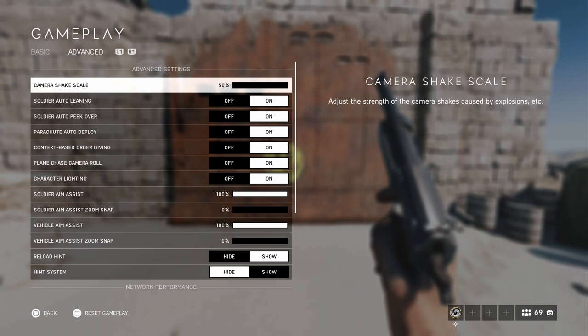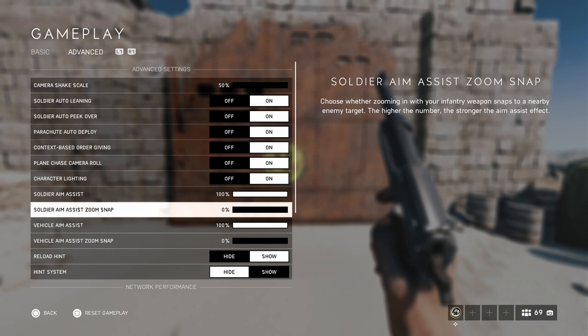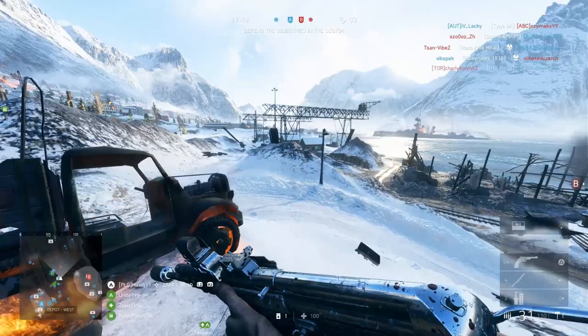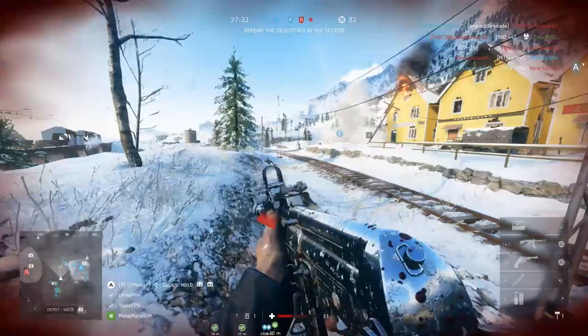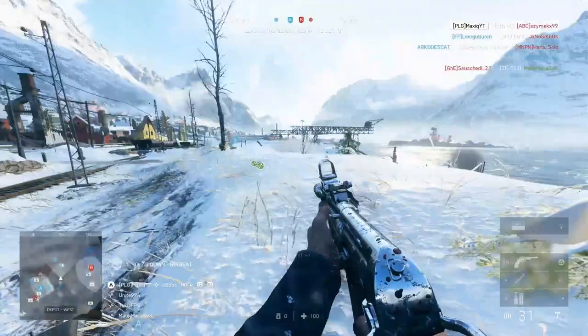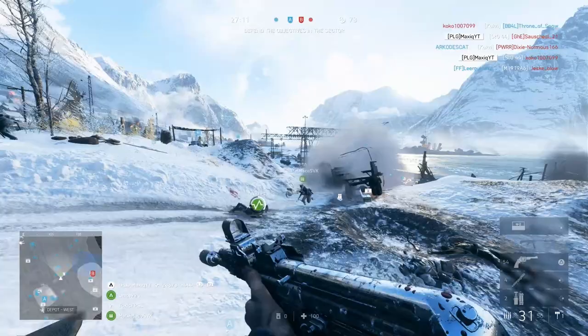Next up is aim assist. These are the aim assist settings I've always used. I put zoom snap to zero pretty fast after it got released. Zoom snap will help if you're a beginning player, but if you play semi-consistently you should put it to zero. Zoom snap is inconsistent and it takes away control over your aim. I genuinely play better without zoom snap because I have more control and it's way more consistent.